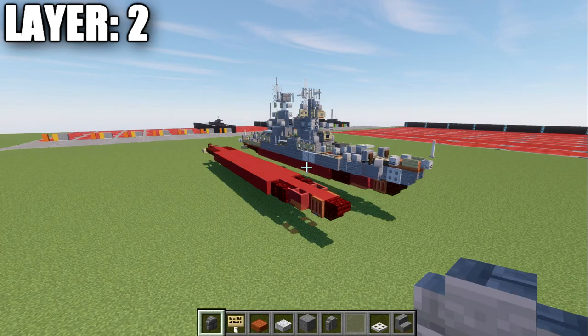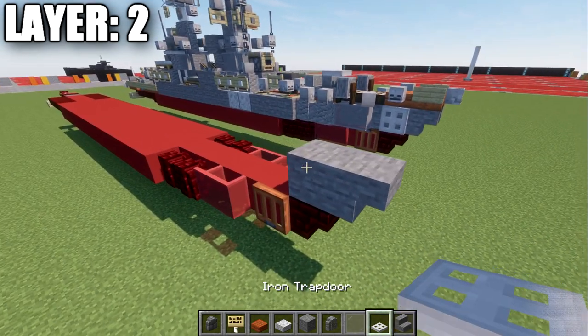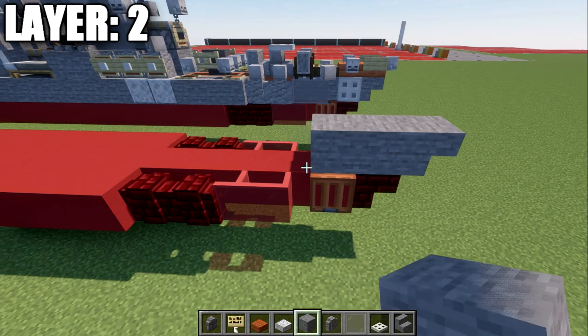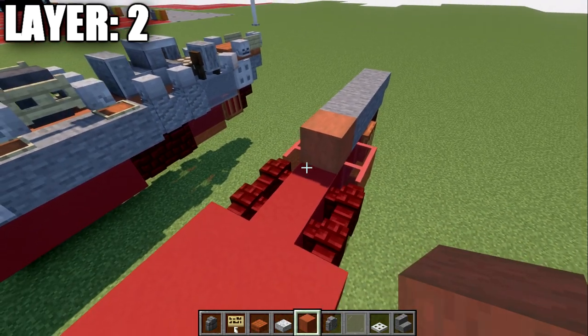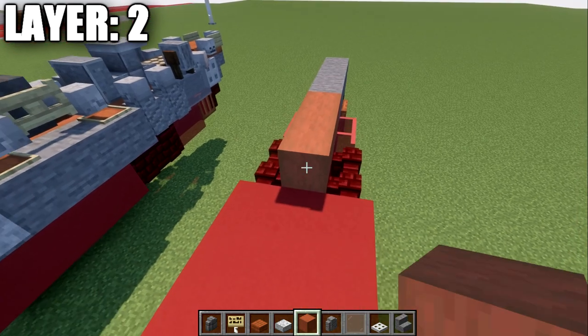Moving into layer 2: place down a stone block here, followed by an upside-down stair going forward, then take our stone blocks and build a row of two more additional blocks back. After that, take our stripped acacia wood and place down a row down the center line for the deck — this is going to be 16 blocks in total.